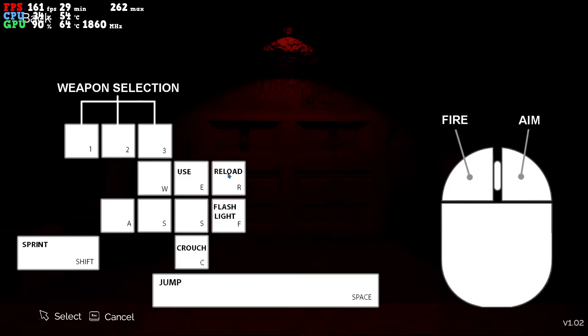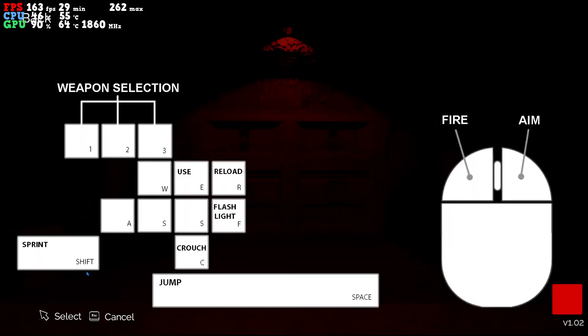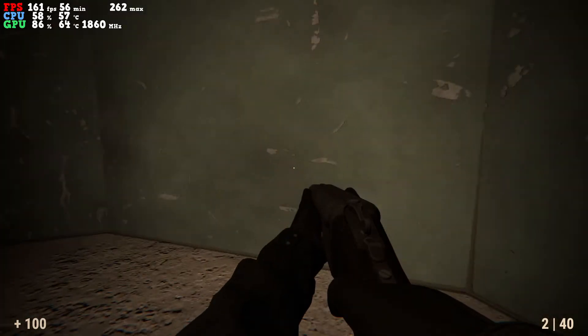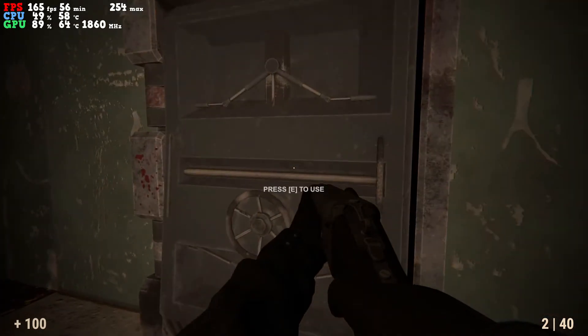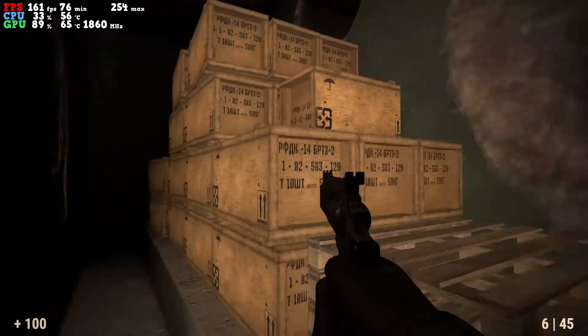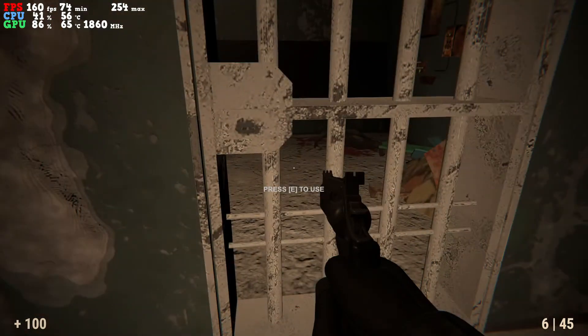Cancel, select, go back — up top. There we go. So point-two on the mouse sensitivity was too low, so you can't move the camera. I got a revolver and a shotgun. And this game is made in Unity, not Game Guru or Unreal Engine like my other two games.